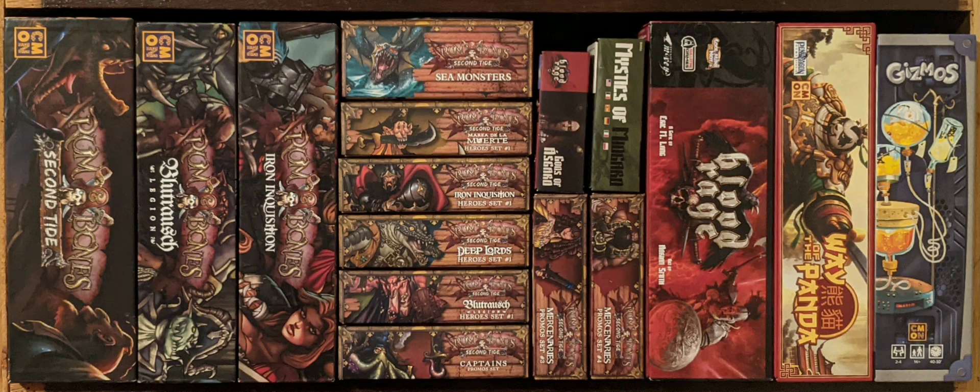Next up we have the Iron Inquisition expansion for Rum and Bones: Second Tide. It's the same thing — adds its own ship, own heroes, own minions, cards, everything. I also have the Kickstarter character for that one as well. But yeah, just more of what Rum and Bones is: more factions, more ships, and more fun.